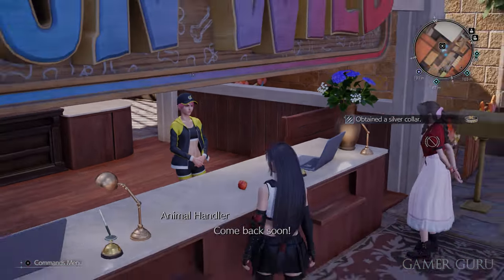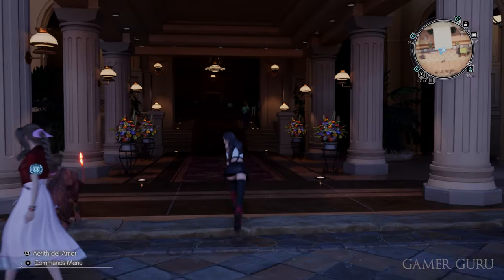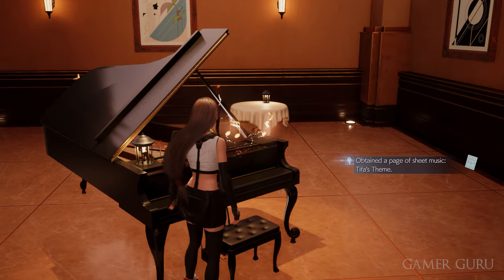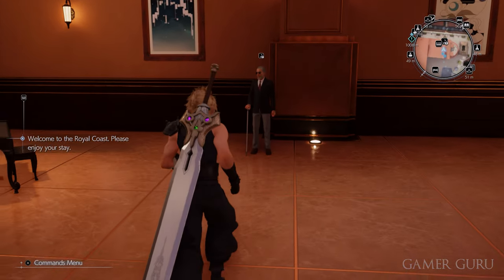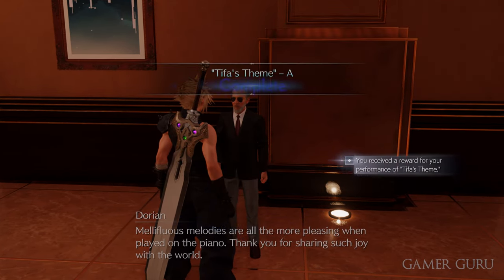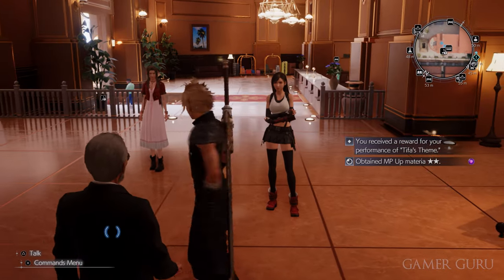While controlling Tifa and Aerith, make sure you head into the Royal Coast Hotel to do the Royal Coast Concert objective — this way you'll get Tifa's theme for the piano. You don't need to get A rank right now, but if you do play the piano and get A rank, you can talk to Dorian afterwards to get the MP Up materia. Dorian is located near pretty much every piano in the game, so this doesn't have to be done in chapter 6, but do at least get Tifa's theme by completing the Royal Coast Concert objective.